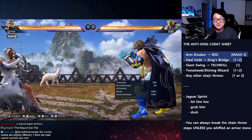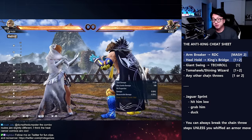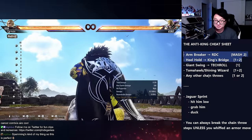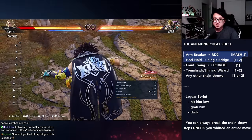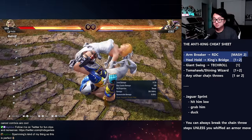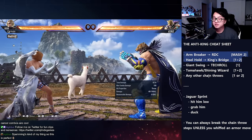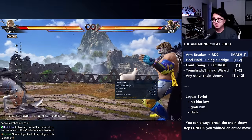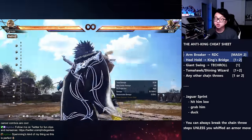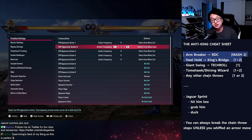The second throw that looks identical — the heel hold — both arms are coming out again. If I break 1+2 he still throws me. If he gets this second stage off I'm doomed — he gets King's Bridge, 85 damage, almost half HP. How do we break King's Bridge? If I see him grab my heel, I mash 1+2 — both punch buttons — kick him off. It does a bit of damage but most importantly I don't die.